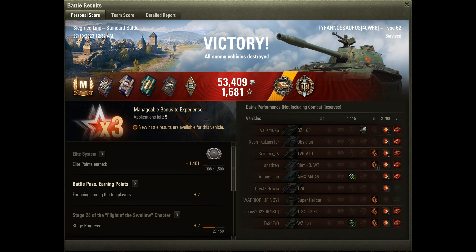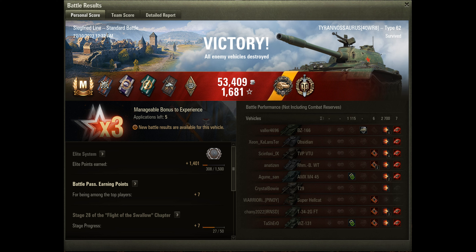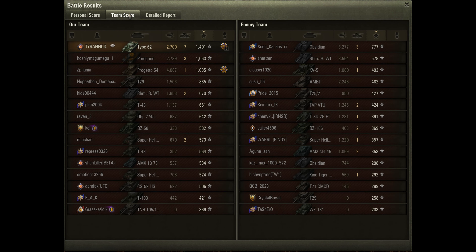Great ending there for Tyrannosaurus. That's taken him to 2.7k of damage, 7 kills, and 1.1k of assisted damage — so that's 3.8k of combined. Really nice for a tier 7. That's getting the top gun. He's earned the Orlex medal for killing at least two tanks or tank destroyers a tier above you, and that's earned him the Ace Tanker mastery badge. He's finished on top with 14,010 base XP. Peregrine doing 2.7k on a Progetto 54, getting 4k combined. But if it wasn't for Tyrannosaurus having his health at the end and getting those last kills, they would have been wiped out.